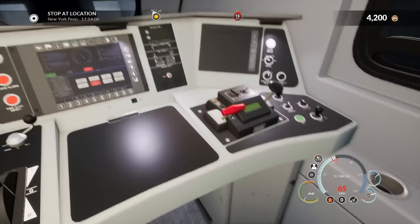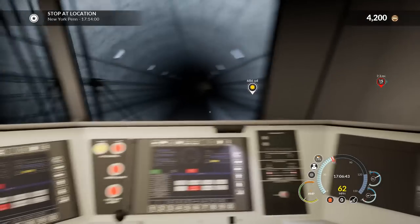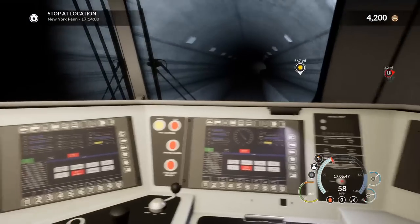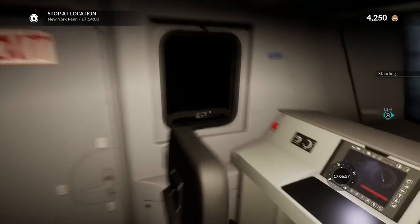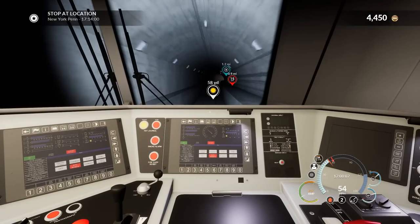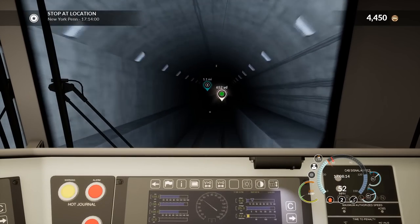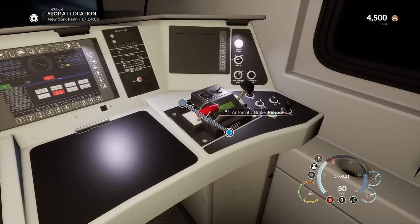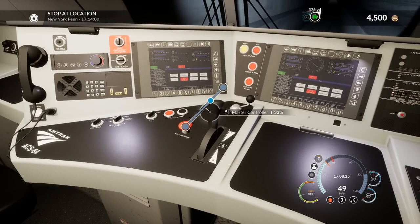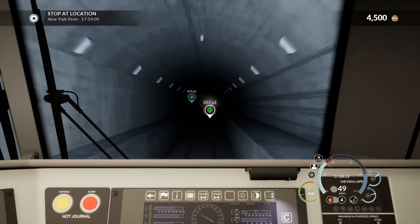We're going into the tunnel. We are picking up speed. Minimum application — let's go and apply a little bit of brake. Where's Penn? 2.5 miles — I think we're going to make it, folks. Let's release that, idle through here. What are we going under right now — are we going under a river or just a whole bunch of traffic? I have a feeling this is actually not going to go above ground again. We're 1.2 miles out. I think this is basically like a huge underground train yard. We're actually on an incline — let's go ahead and give it a little bit of throttle. Let's try not to be late here, folks.